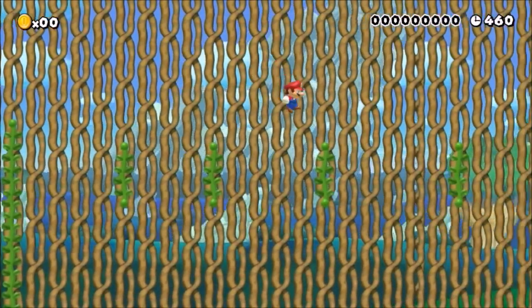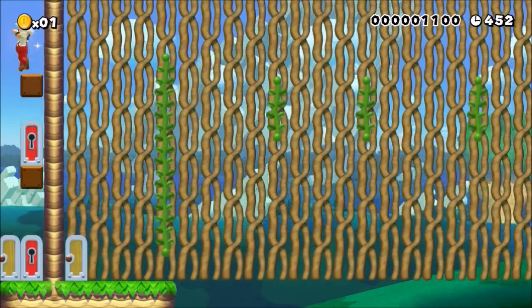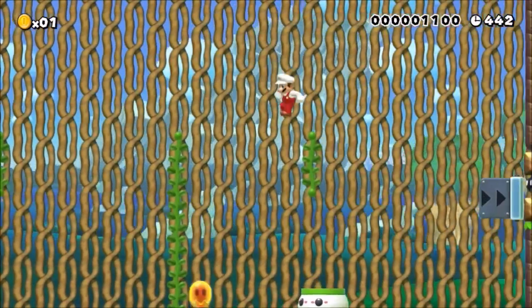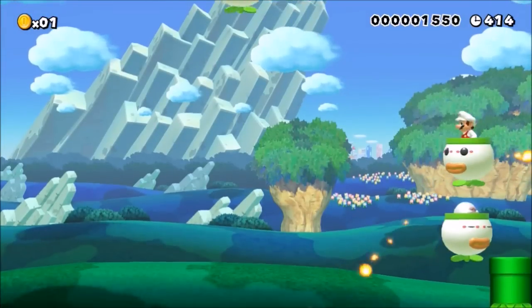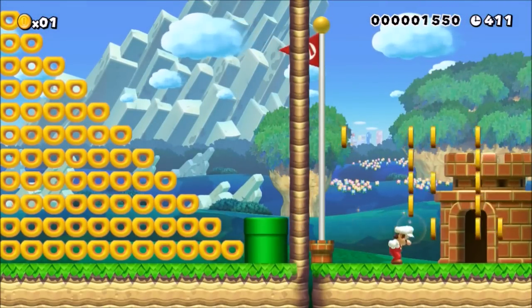Then start climbing these vines — whoops, I forgot to grab this hidden fire flower that I would have no idea even existed if not running into it by pure chance. So when you have that fire flower, after you traverse these vines, get in this Koopa Clan car so that you can blow up this obstacle to proceed. Then fly your way over this pipe and finish the level.